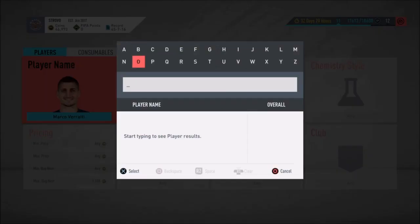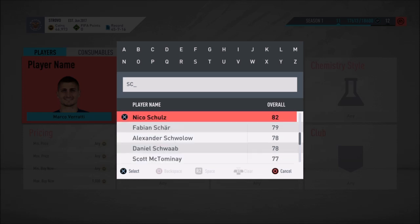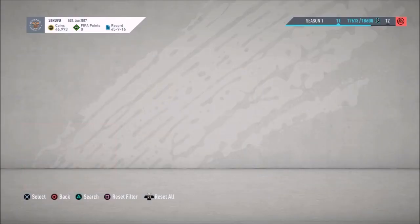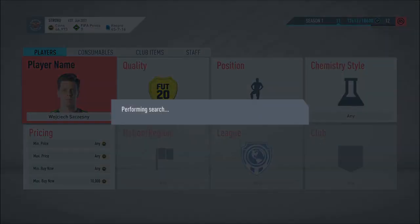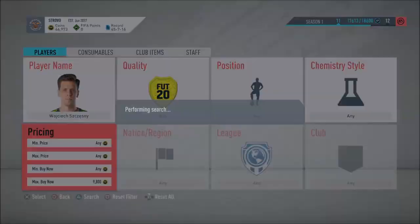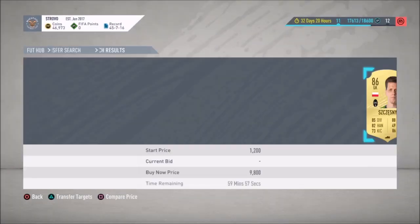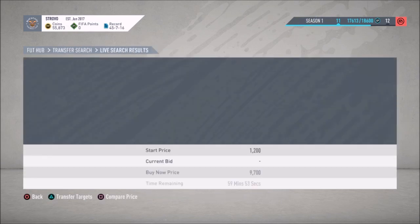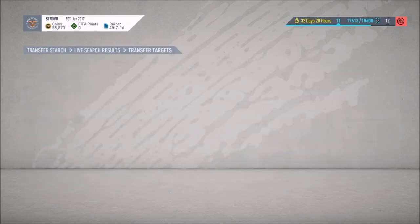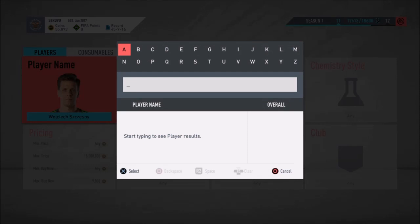The next player is going to be Shesmy. Let's see where Shesmy is and check his lowest buy-it-now. It seems to be around 9,800, maybe even 10k on this one. Let's filter it out with the max price — yeah, 9,800 or so. We actually got a Rakitic, that's very very nice. I'm going to go ahead and list that Rakitic in a second. So try to get Shesmy for around 9,000 — if you can get him for 9,000, you're making some nice easy coins.